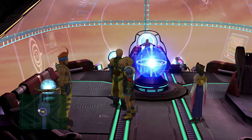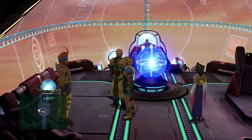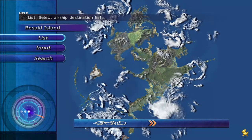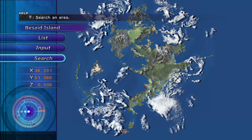That is it for the passwords, but there are some locations you can find with coordinates. To do that, go ahead and talk to Cid again. Hit search and it'll bring up a little menu where you can enter coordinates.